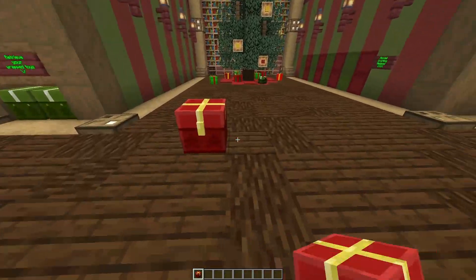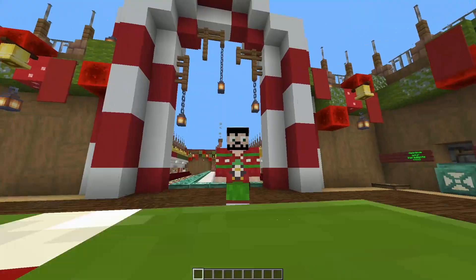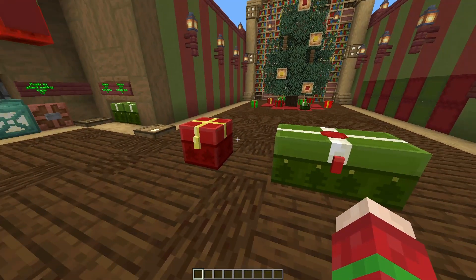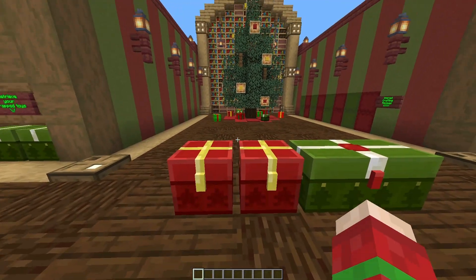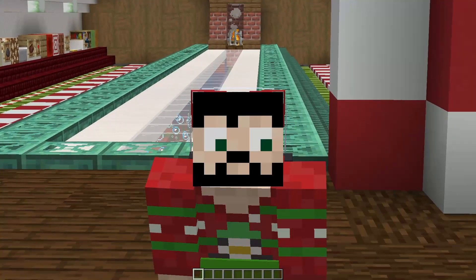One thing that I wasn't expecting to see is that the chests are still looking like this. I thought it was only for the 24th and 25th of December, but apparently they're still looking like this. Which reminds me — during this time the trap chest and the normal chest look exactly the same, so a pretty good time to prank your friends, if I say so myself.